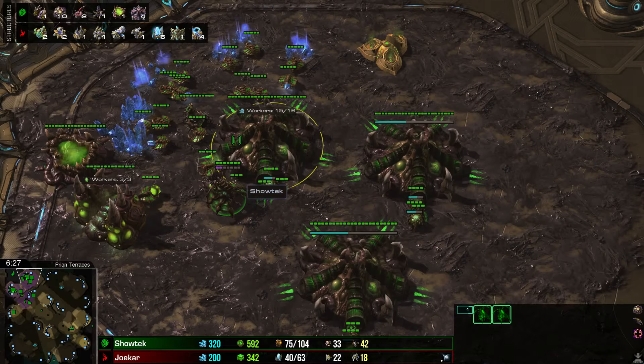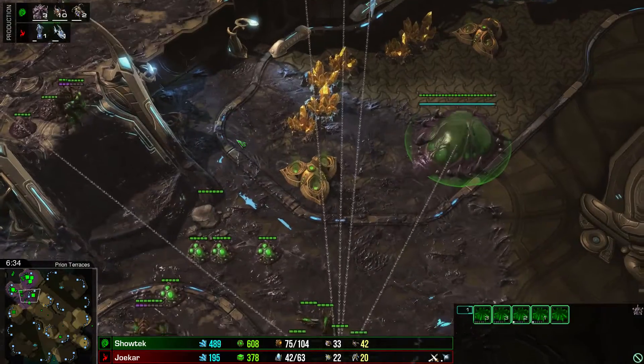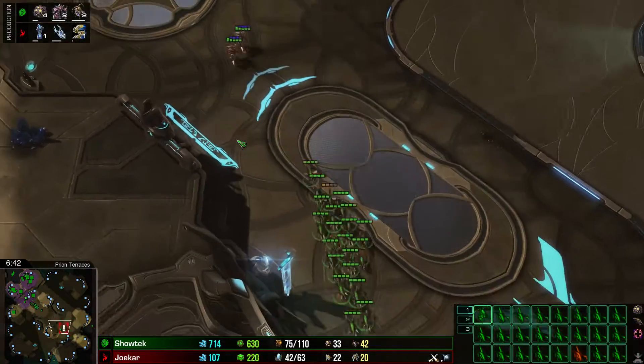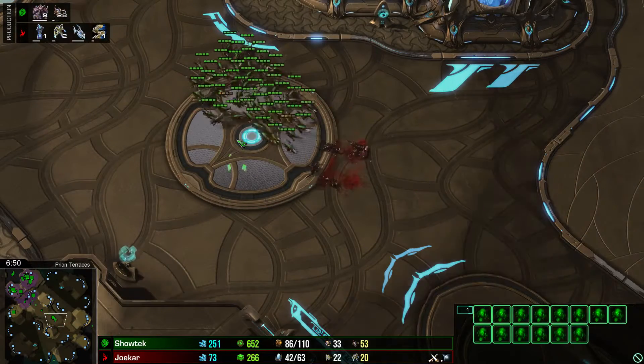He's not allowed to use banelings, he's not allowed to build mutas. So he needs upgrades. He needs hive tech for cracklings. He could build three evo chambers to upgrade his Queens as well. This opponent is really bad.